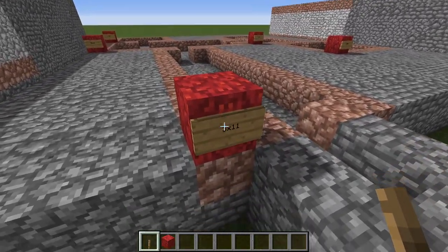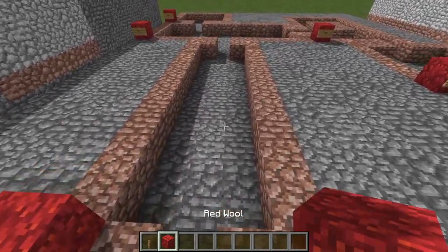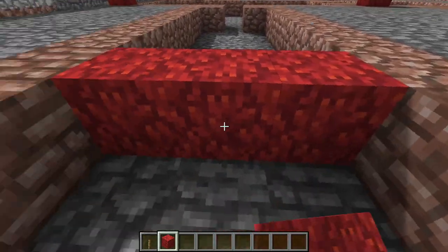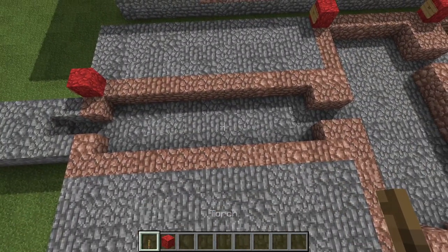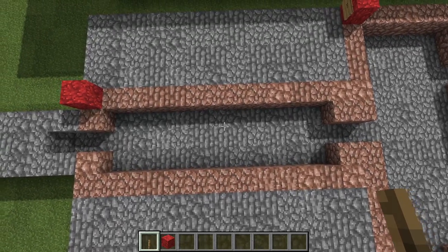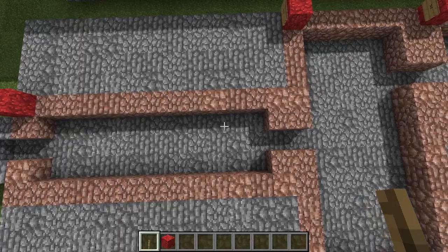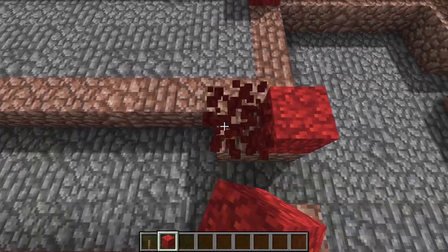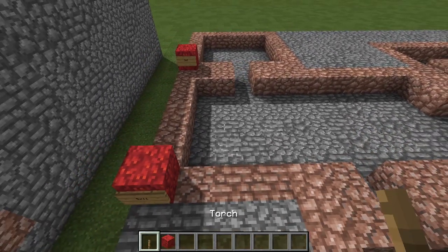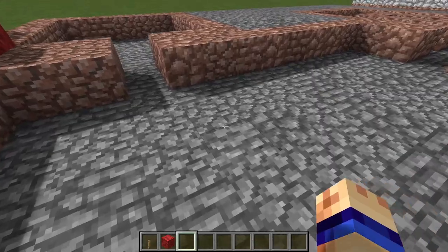The first hallway is going to be three by eleven blocks — those are the interior dimensions, three blocks wide and eleven blocks back. Around that you want to put a band of granite as you mine out the space. All the doorways are two blocks thick, and the first antechamber of the tomb is going to be five by eleven blocks.